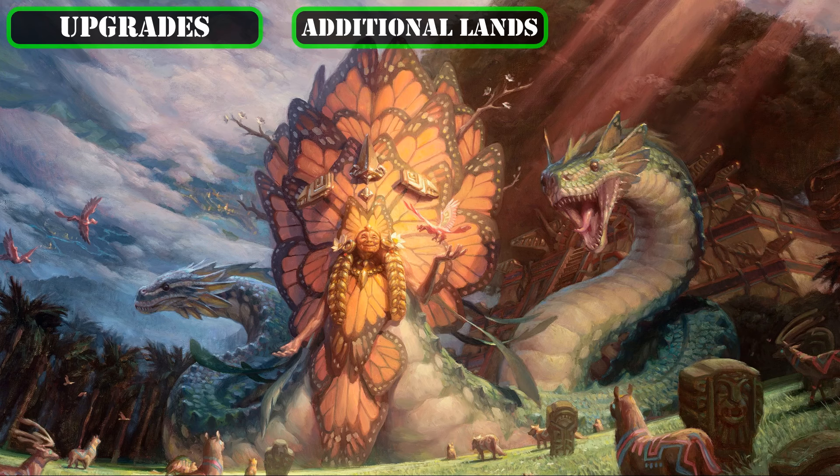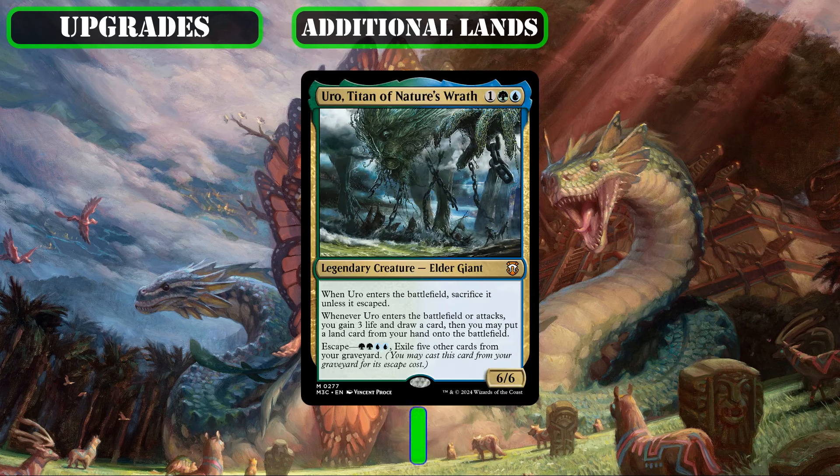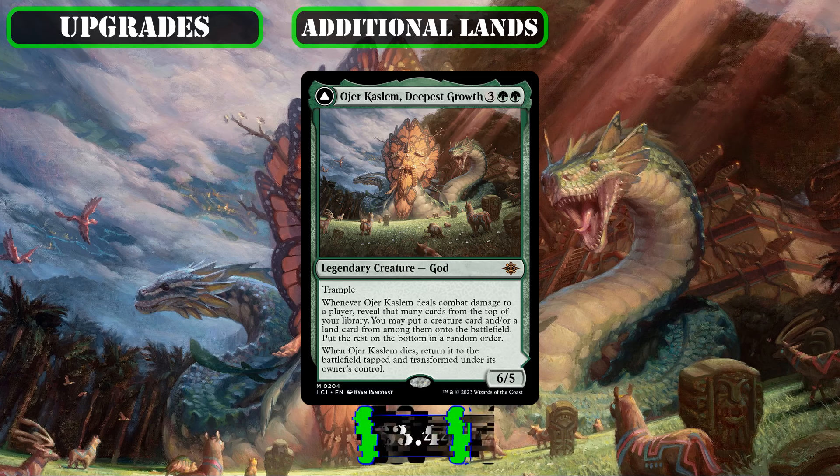Starting with some more combat-focused sources of extra land drops, we'll be cutting Yavimaya Elder, whose basic land tutoring is okay but a bit too slow for our needs, in favor of Uro, Titan of Nature's Wrath, whose on-attack draw, life gain, and extra land drop is not only more powerful, but who also synergizes better with Zamone since she can prevent him from sacking himself if manifested. We'll also be removing Body of Knowledge, which is a serviceable draw source but too generic here, so we'll be giving its spot to Ojer Kaslem, Deepest Growth, who can easily cheat lands and creatures into play from our deck as she gets in for damage, thanks to her massive trampling stat block, and even nets us another land drop if she's removed by coming back into play as a land.